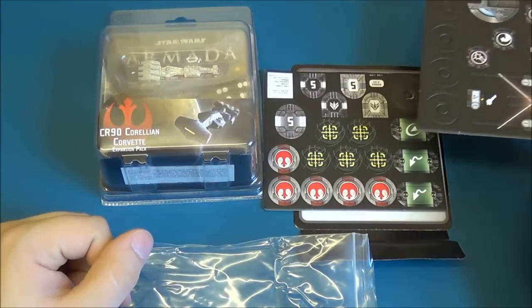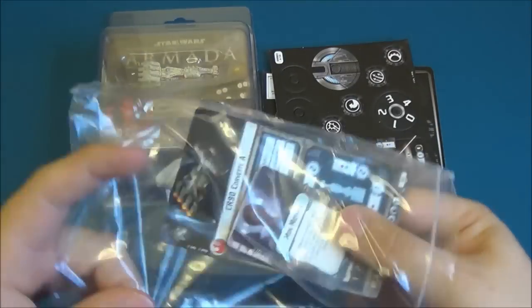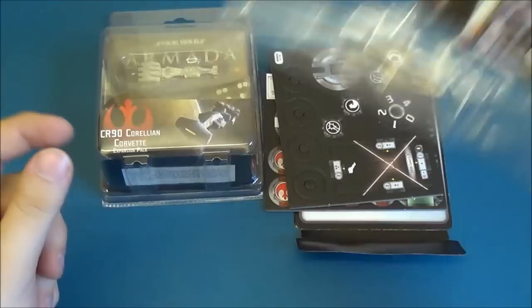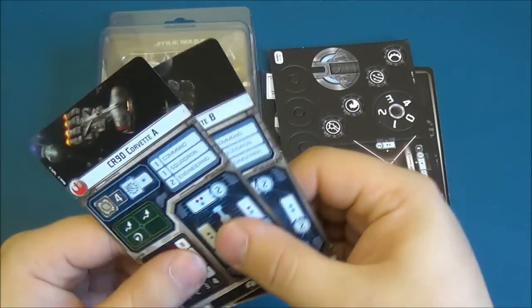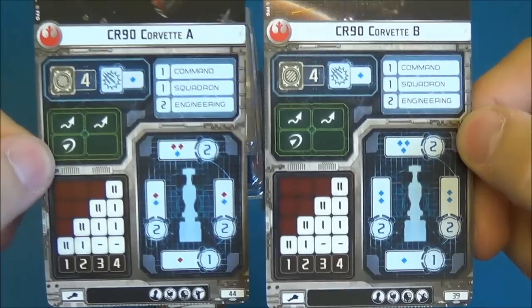You get quite a few objective tokens though, which if you're already in the core set I'm not entirely sure you'd need that many. So here are the two ship cards — the Corellian Corvette A and B.